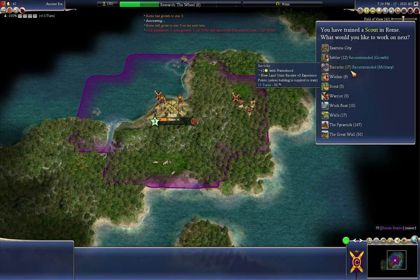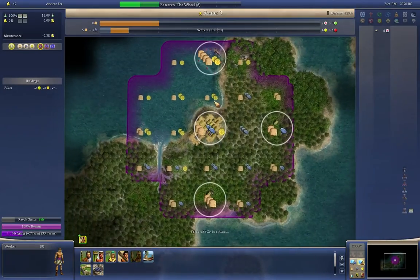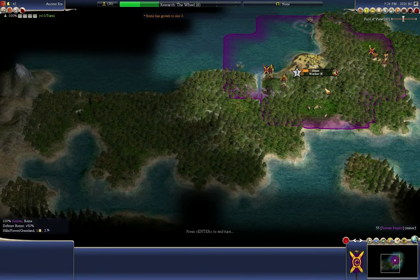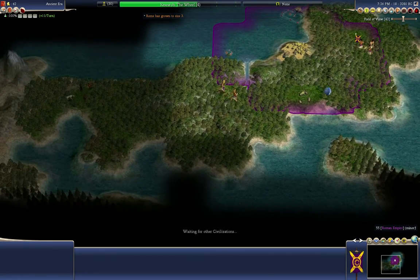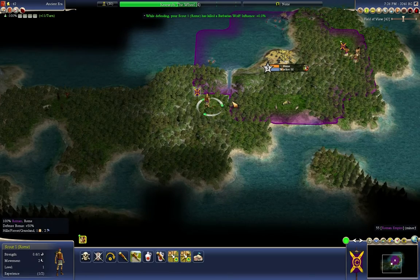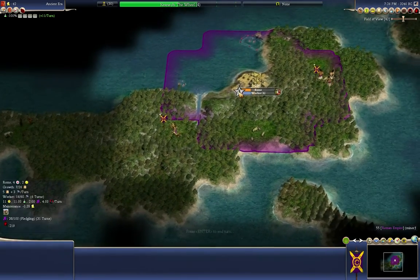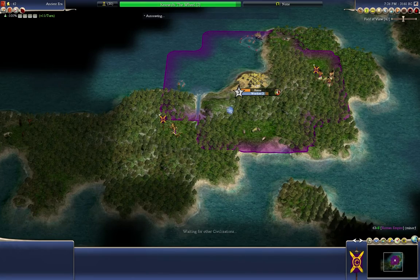We've built a scout, and now I'm going to build a worker. Workers and settlers always take all the food and production together to build, so your city will never grow when building a worker or settler. That's why I didn't build a worker right away — I wouldn't have been able to grow up to three population points by now. The scout fought off some wolves; scouts have bonuses versus animals. He's injured so he's going to wait and heal before exploring.